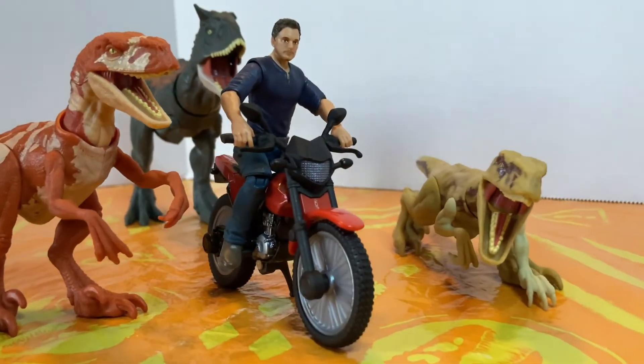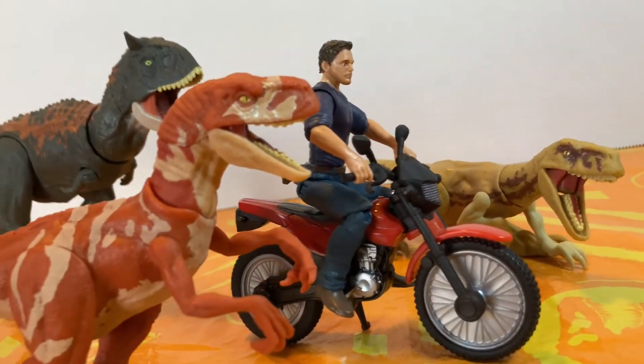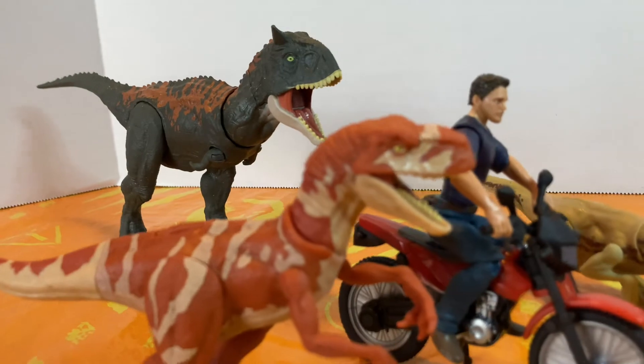Now with this set, you get Owen, a bike, two Atrocyraptors, and the Carnotaurus. But I want to save the best for last. So let's take a quick look at both of the Atrocyraptors, Red and Panthera.